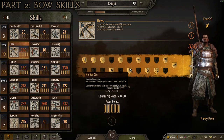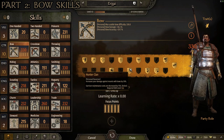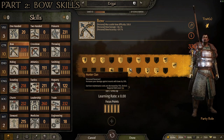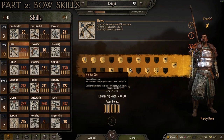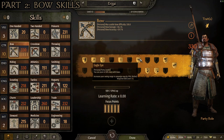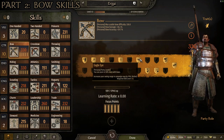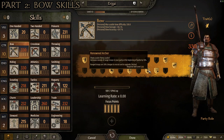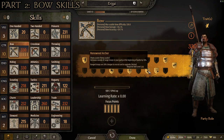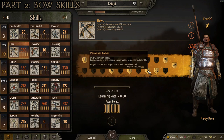Hunter Clan also lowers garrison maintenance cost by 15%. At level 175, Eagle Eye gives a 50% zoom boost when aiming with bows and increases your seeing range on the campaign map by 10%. At level 200, Renowned Archer increases the morale of ranged troops in your party at the start of battle by 10%, and ranged troops are 30% cheaper to recruit and upgrade — making it cheaper and easier to lead an army of mounted archers.